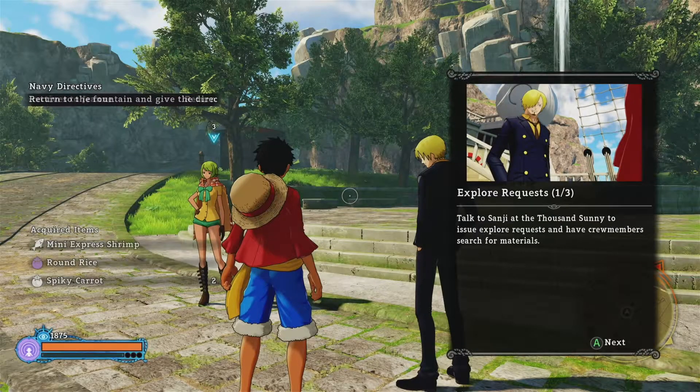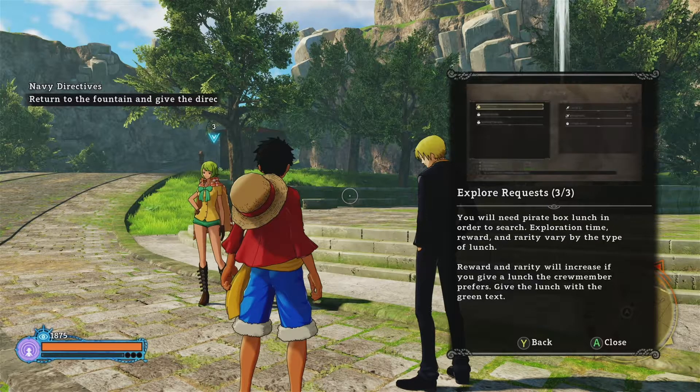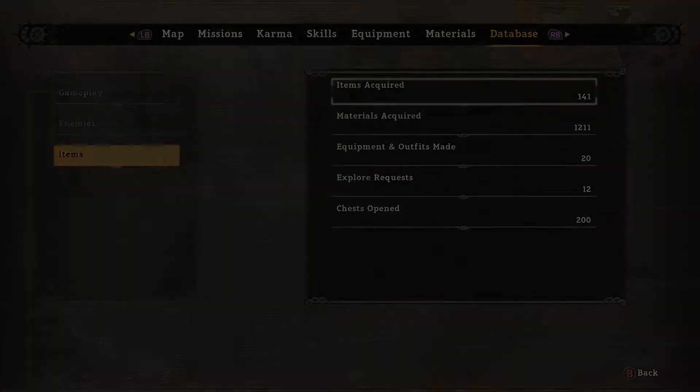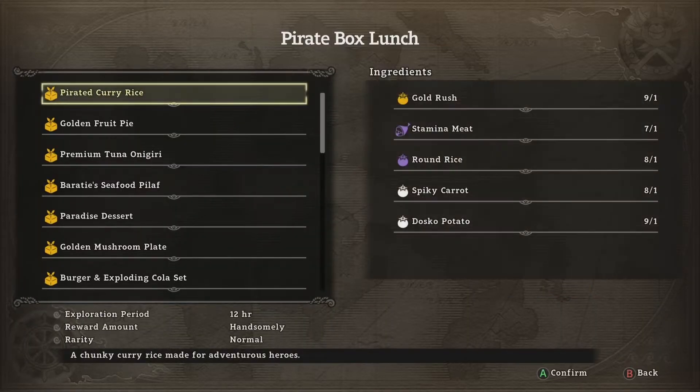The process for exploration is simply: send out a crewmate, the crewmate returns with materials, then send out a crewmate once again — it's a rinse and repeat process. If you're looking for stats on how many times you have already sent out your crewmates, you can view the exploration request statistics in the items sub-menu of the database page.